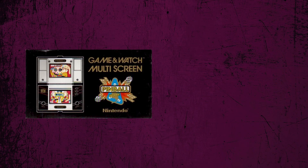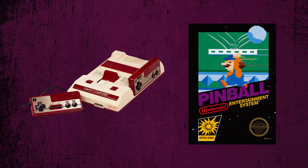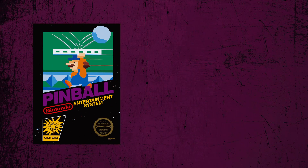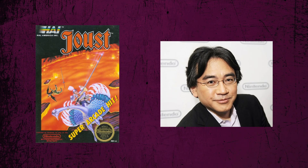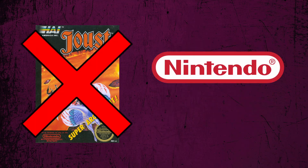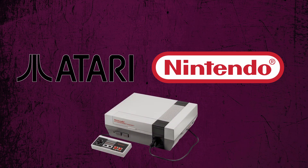Not long after Game & Watch Pinball was released, Nintendo developed another Pinball game, this time for the Famicom. Something of note about this one was that this was the first Nintendo game worked on by Satoru Iwata. He was working with HAL Laboratory at the time, and he was initially working on a port of Joust for the Famicom. However, Nintendo ended up not being able to release Joust on the Famicom at the time, perhaps due to the fact that their deal with Atari to distribute the Famicom in the West had fallen through. After working on this title that didn't end up releasing until a few years later, Iwata moved on to help Nintendo with a few of their other Famicom titles instead.